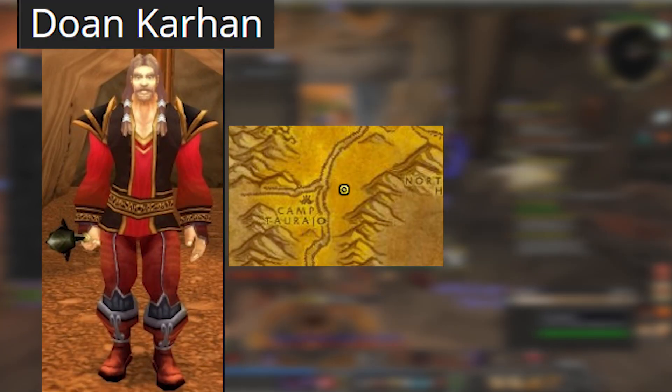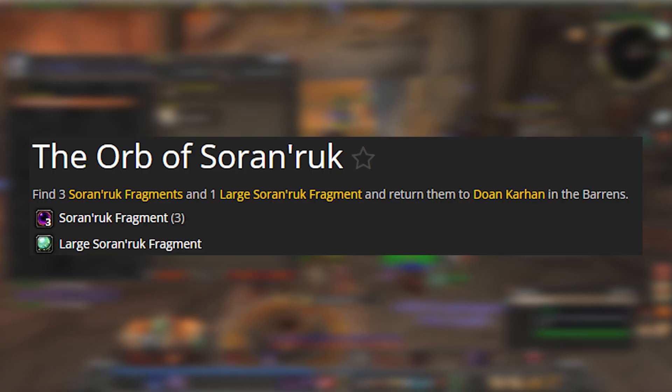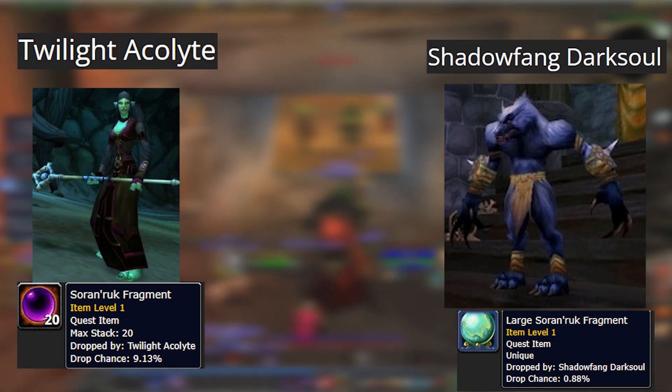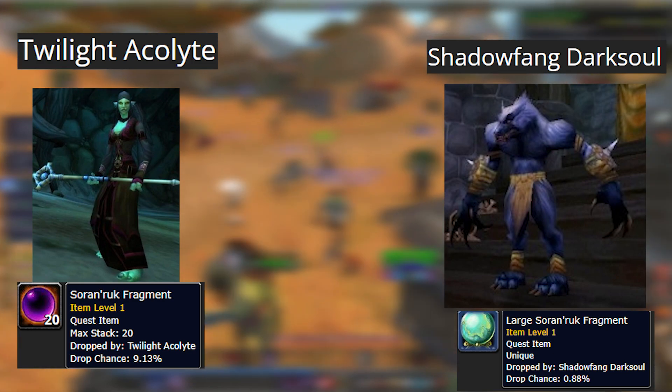For step three, enter the Southern Barrens east of Camp Borja. There you will see Doan Kahan and pick up the quest, the Orb of Saron Ruck. For this quest, you will need to go to Blackfathom Depths and kill Twilight Acolytes. You need three Saron Ruck fragments, and then go to Shadowfang Keep and kill a Shadowfang Darksoul for a large fragment.